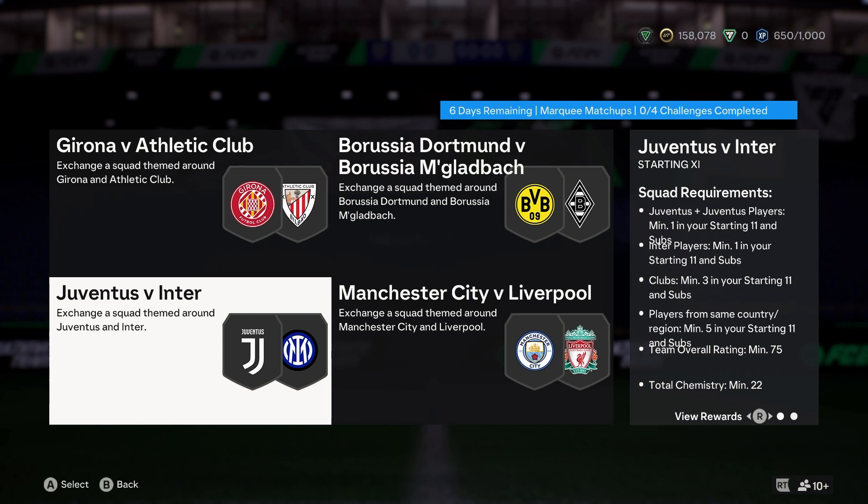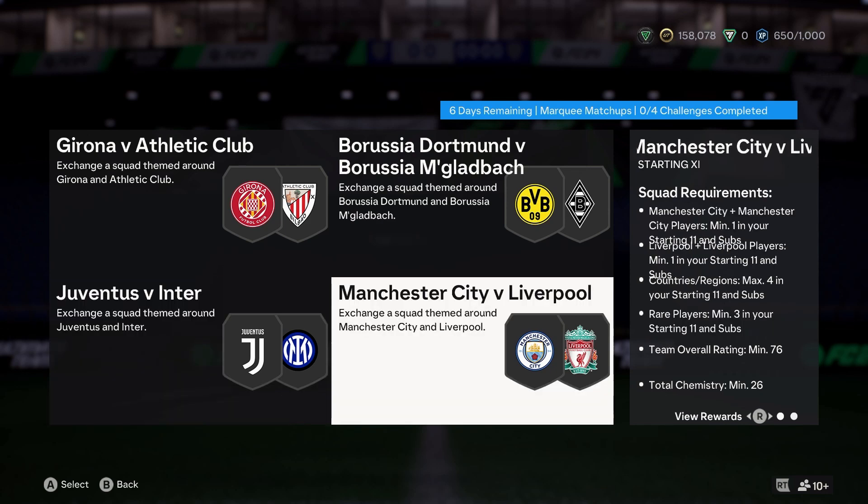Juve Inter — I like how it's the men's and the women's Juventus team and Inter. Clubs minimum three, plus from the same country minimum five. So Italy could be the common thread for this one. 75 rating, 22 chem — not hard in the last part. Man City's and Liverpool's men's and women's teams. Just keep it Premier League, usually the easiest way to do this one. As long as you've got three rares, you can get away with silvers in this one, so it's not too bad if you've got Premier League silvers that are kind of pointless.